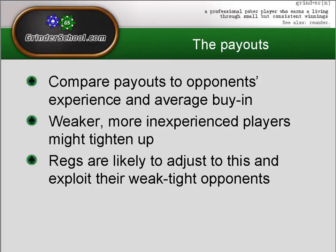For example, if they're playing an average buy-in of $2 and their bankroll is around $400, and seventh place pays $500 while ninth pays $300 — you might find that they tighten up in order to make a little bit of extra money. Regulars are likely to adjust to this and exploit these weak, tight opponents. So use tools like Sharkscope and OPR, compare them to the payouts, and see what your opponents' intentions might be.